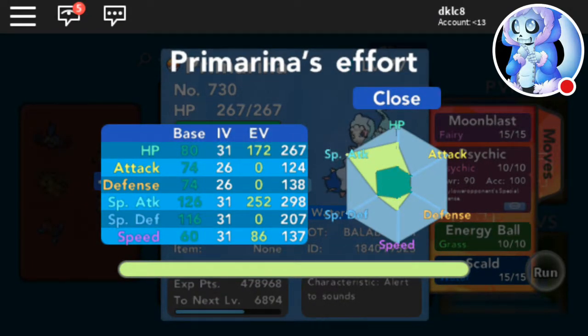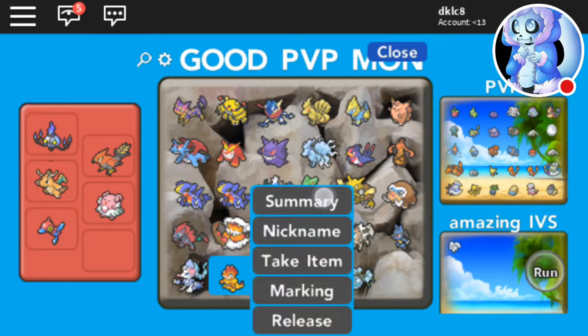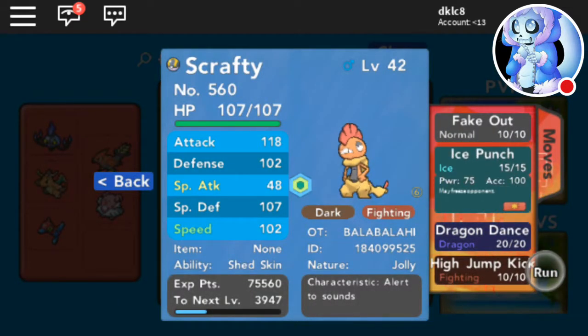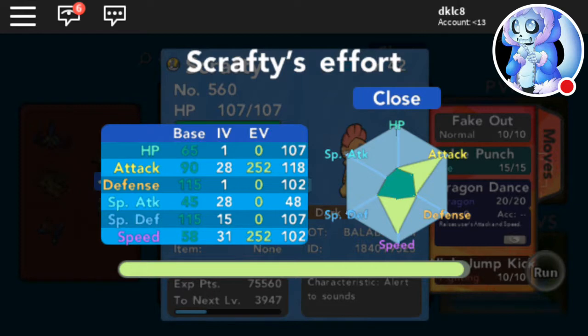max Special Attack, max HP. Then we got Scrafty — Jolly nature, Fake Out, Ice Punch, High Jump Kick, and Dragon Dance — with decent Attack and decent Speed.